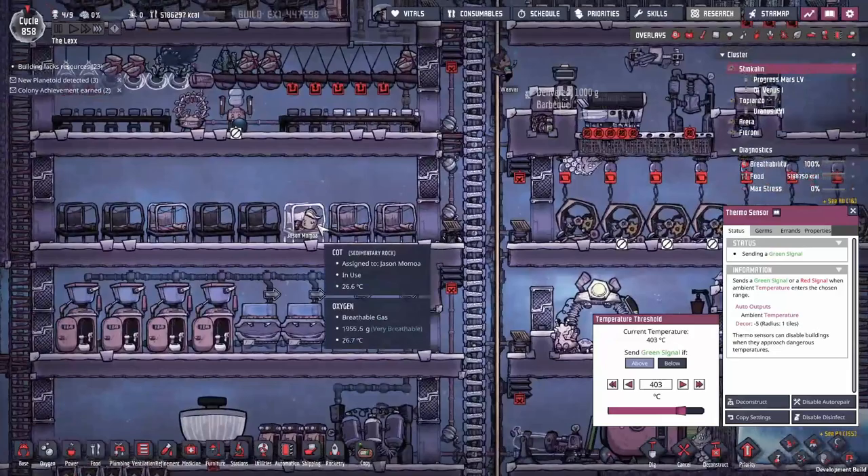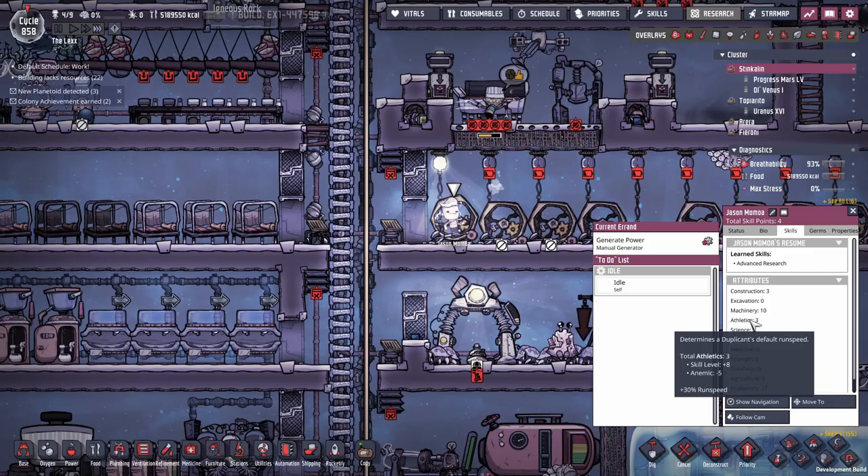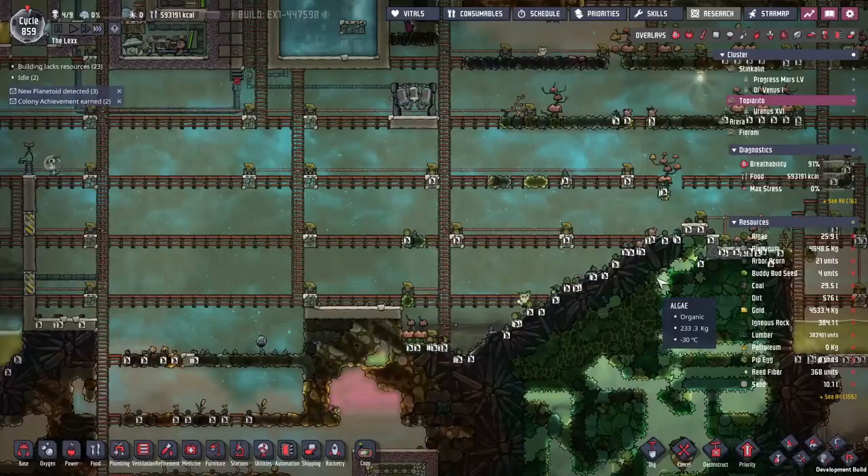Where's Jason? Jason should be training up to become our best rancher of all time. What's their athletics skill? Athletics 3. Well, they're up to plus 8, but the minus 5 from being anemic is really, really painful. Anyway, back to finishing up a quick sweep to tidy the map and get ready for putting down our build.